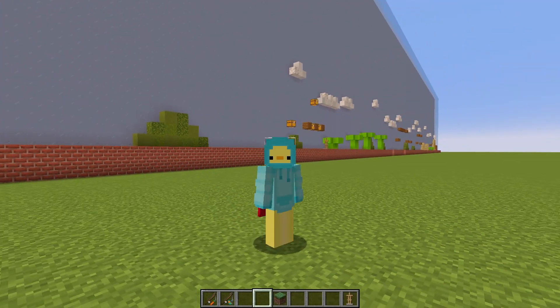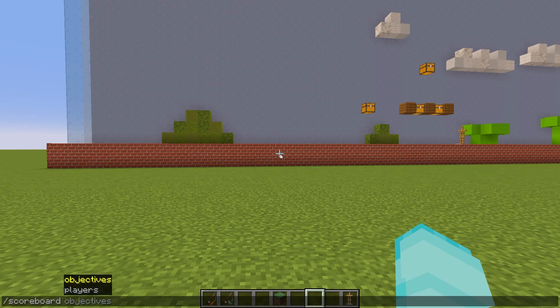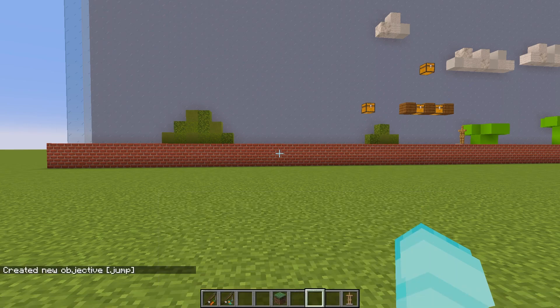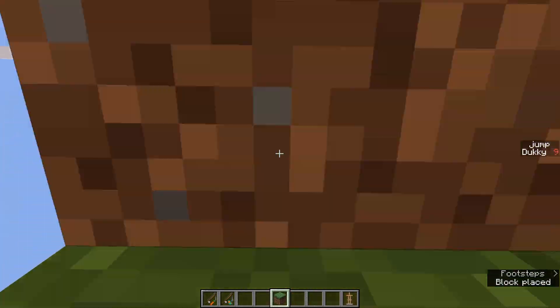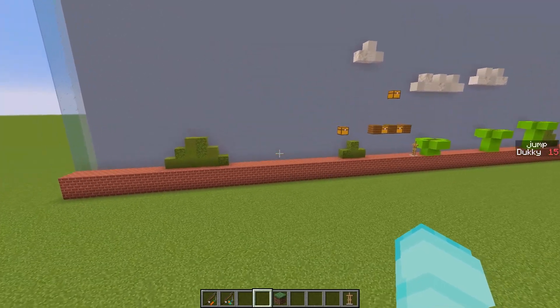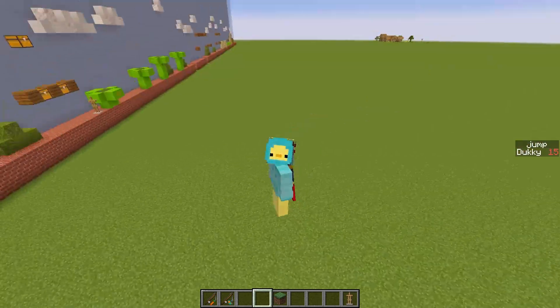Now that Mario can go up to all the obstacles, he needs to be able to get over them, so we're going to add the ability for him to jump. To detect when he jumps, we make a scoreboard objective: 'scoreboard objectives add jump minecraft.custom minecraft.jump'. Whenever we press the spacebar, our score 'jump' goes up by one — and it works even when there's a block over our head. The only thing we need to do is add a line of blocks underneath our feet at the area we're being teleported to, because currently we're just floating in the air.